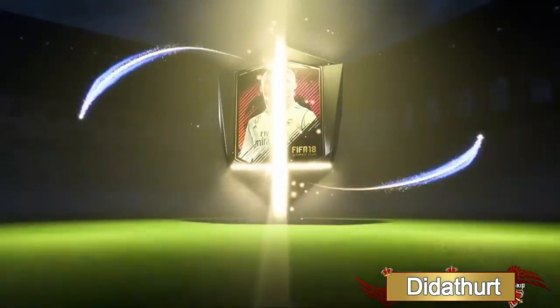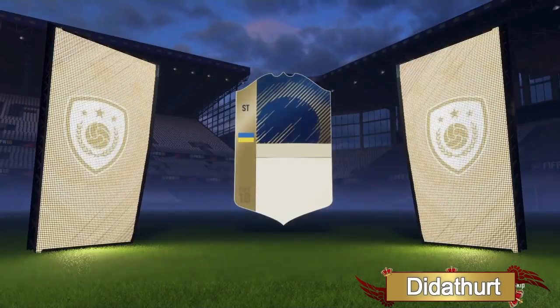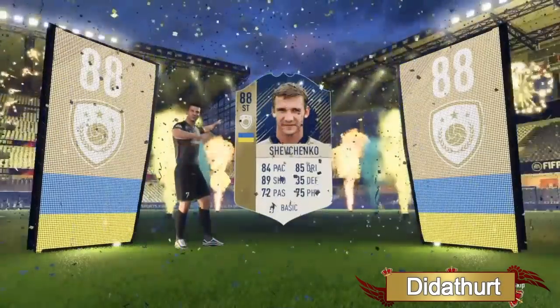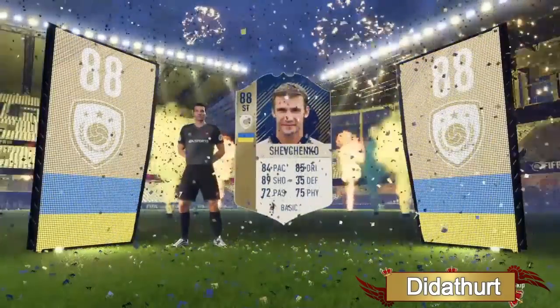Next up we have Did That Hurt, and he gets an icon in a two-player pack — believe it or not. Icons have finally been put into two-player packs; they should have always been in there. They're still really hard to get, so it's not a big deal from EA's side — but still, it should have been in the packs from the start. It's Shevchenko — that is insane!